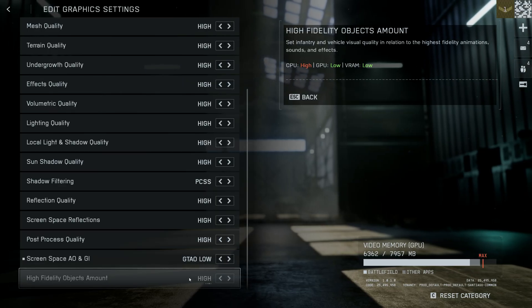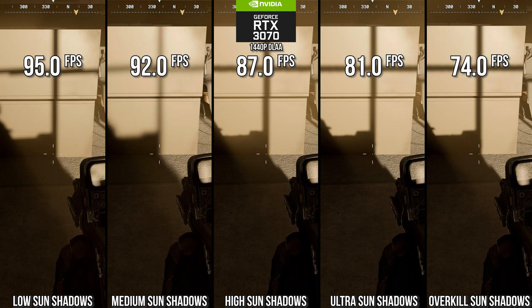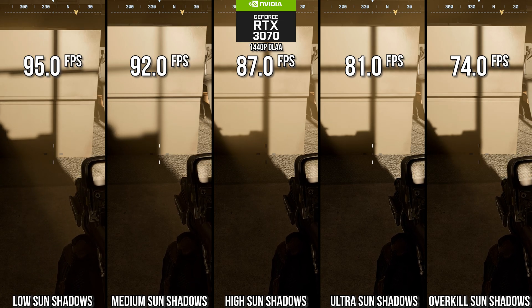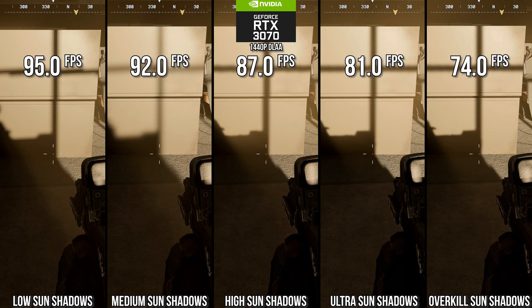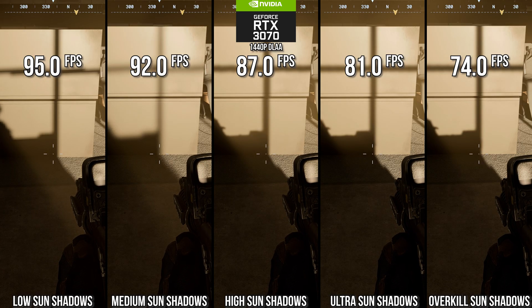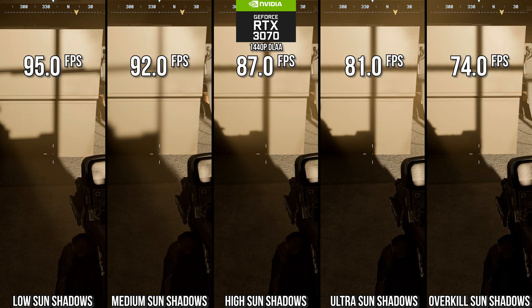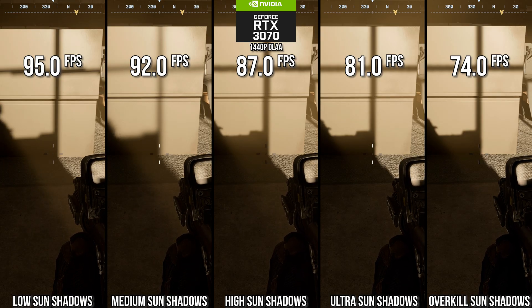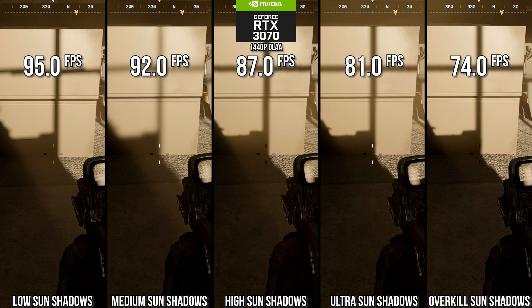The first setting to worry about is sun shadow quality. The game offers an overkill setting on the far right that is wasteful even on high end GPUs. It does not offer a transformational quality uplift like a ray traced alternative would — it just ups the shadow map resolution at the cost of performance. On ultra overkill you get visuals similar to high, yet high runs 18% better while looking similar. Medium is 24% faster but noticeably degraded.